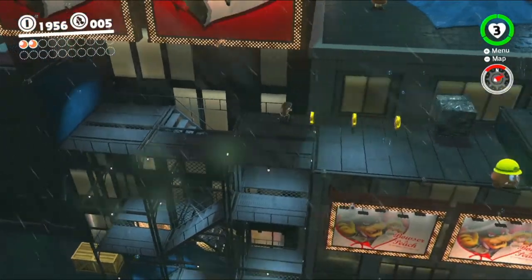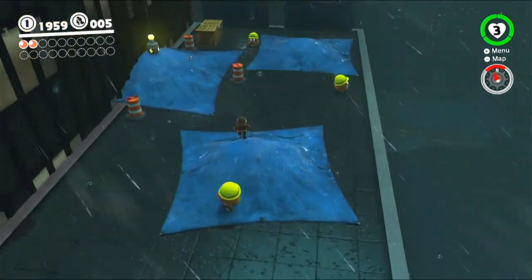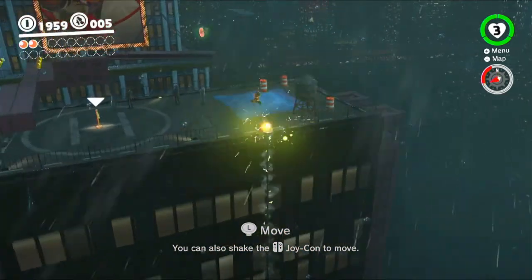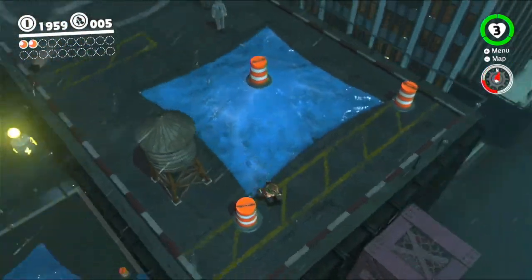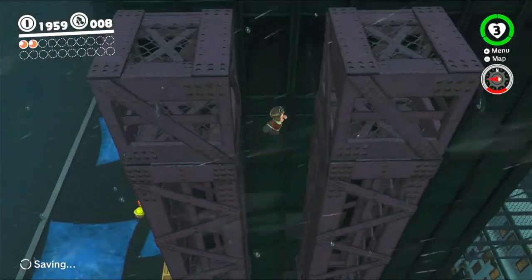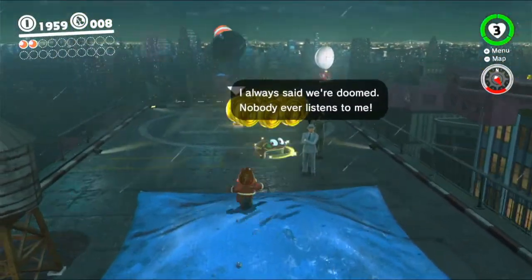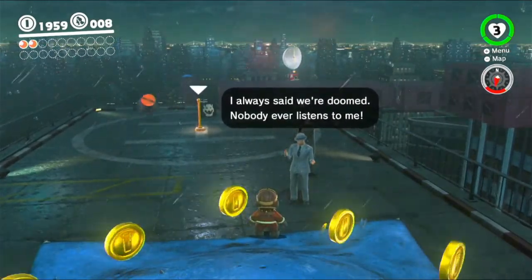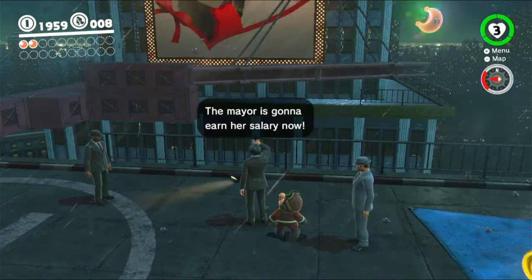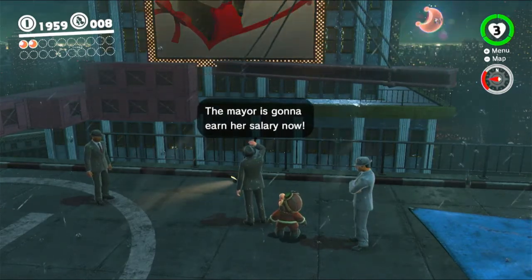I love the rain, gotta say that. We can use this wire to get up here, but also off the edge there are some purple coins to get, and we can just wall jump up. One NPC remarks: "I always said we're doomed — nobody ever listens to me. The mayor is going to earn her salary now."